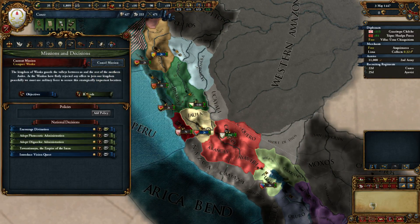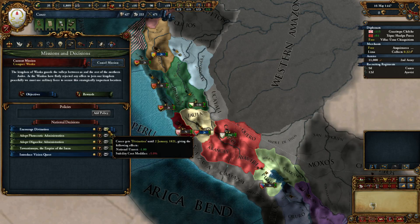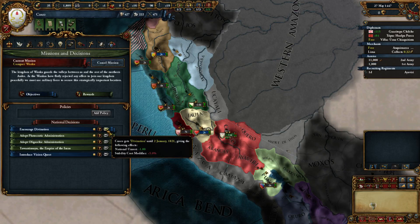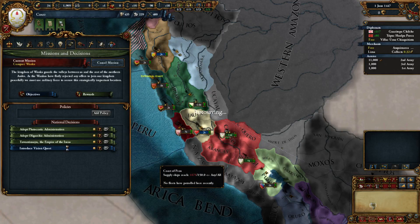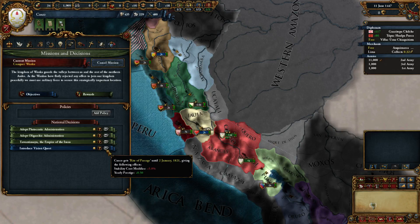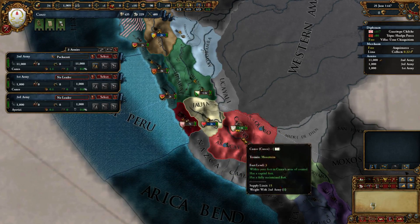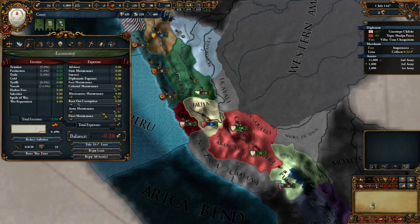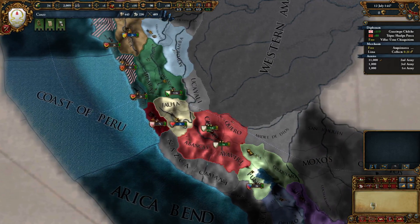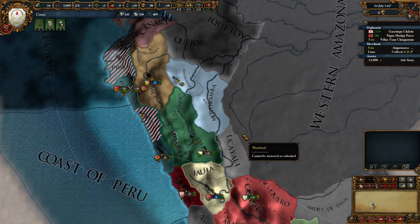There's a natural decision available. Wonka no longer exists. There's also a decision: introduce a vision quest - have a theologian, rite of passage until 1821, basically the end of the game. We'll get yearly prestige and stability cost modifier is lowered. While we are doing nothing with our army, we're going to drop maintenance all the way down, make a couple extra ducats. We have 0.5 inflation - nothing really worried about right now.